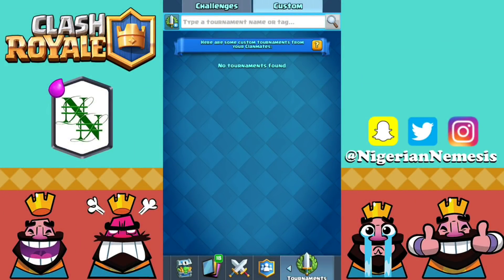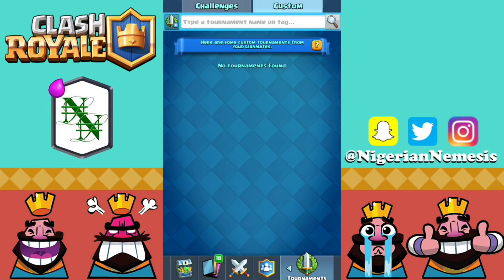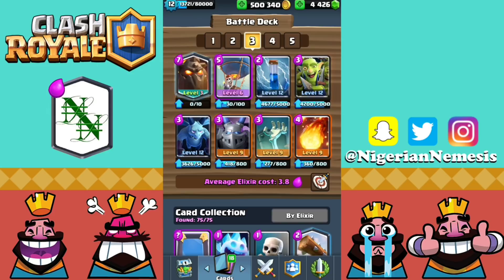What is up guys, and welcome back to the Rose Session Central. I'm the Nigerian Nemesis, and in today's video we are actually going to be pushing on the ladder with the Lava Hound Balloon combination. The reason why I'm still using this deck right now is because the Executioner Tornado combo has gone down severely. So now it's time for us to bring back the balloon and make it great again. Playing a Lava Hound Balloon combination is so hard to stop in double elixir time.